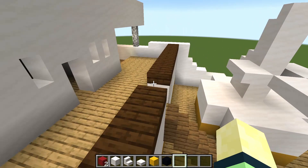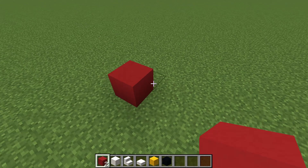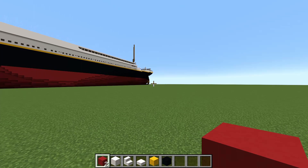To start, you're going to want to mark out where you want the bow to be. I'm going to show you the way that I do it. You're going to want to place down, including this block, 269 blocks going from the bow all the way to the stern. This will mark out the keel of the ship. As you can see, the keel of Titanic is off the ground a little bit, and I will show you how I replicate that as well. The rudder is also actually a little bit shorter than the keel, and we can shape that later.